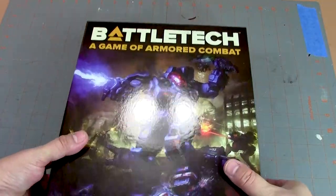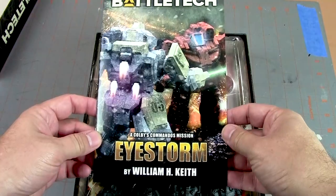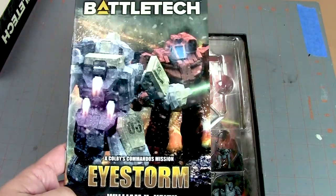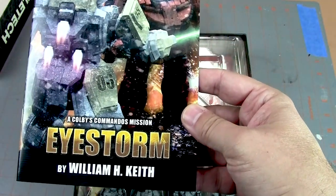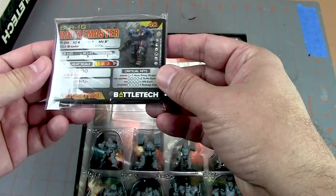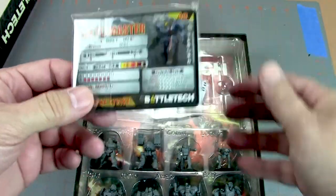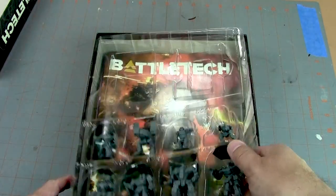Let's open this up and see what we get. This is the novella by William H. Keith. I confirmed this is a different novella than what's in the starter box — the starter box has 'The Golden Rule' by the same author. So that's pretty cool. We also get some Alpha Strike cards, which from what I can tell is basically a simplified version of Battletech — apologies if I got that wrong.